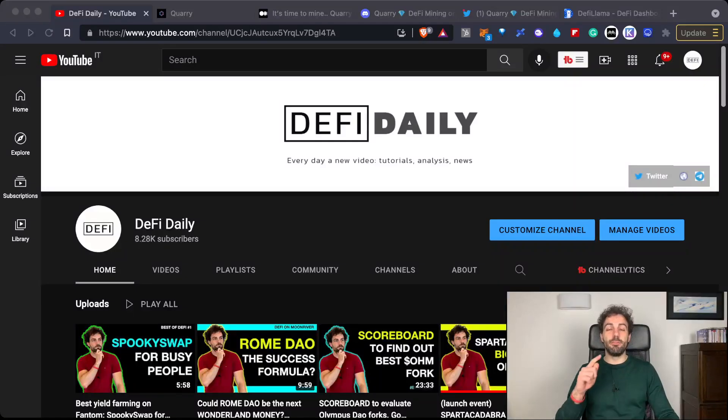Hi everyone, welcome back to DeFi Daily. Today we're going to talk about a new platform in the DeFi space of Solana. I'm talking about Quarry, a new platform that allows people to farm — you can aggregate all the different liquidity mining programs going on in the Solana ecosystem, and you would also be able to launch your own liquidity program.